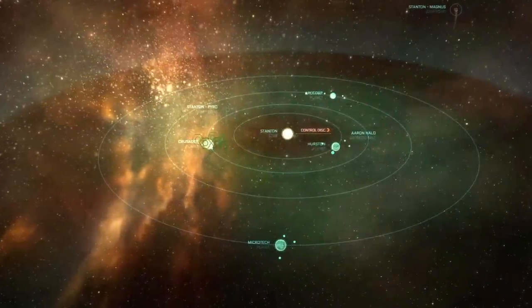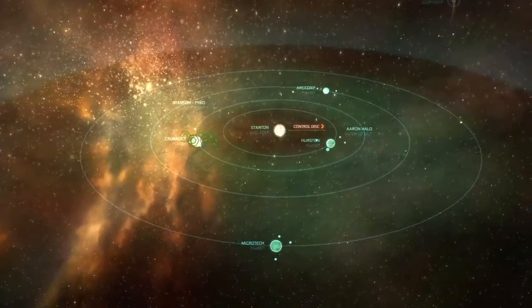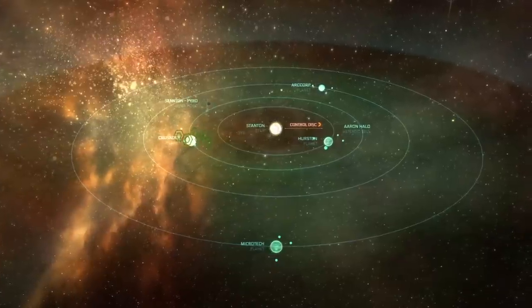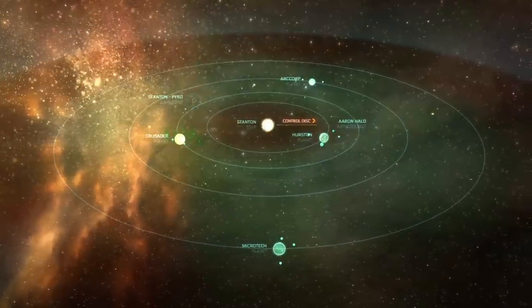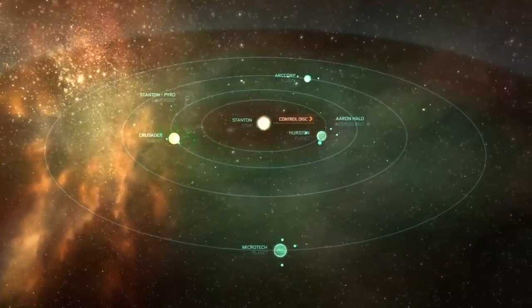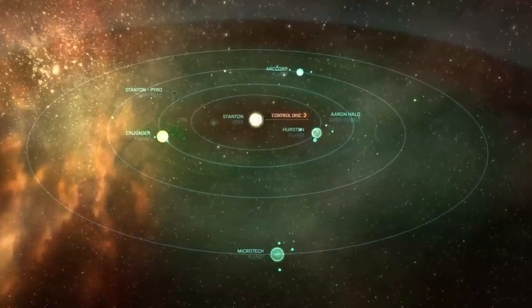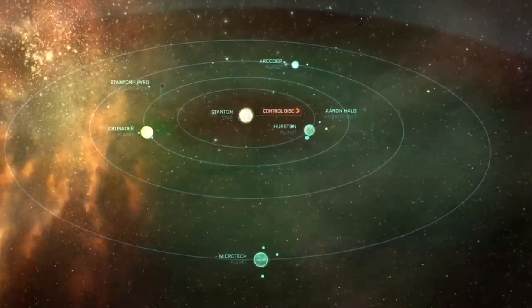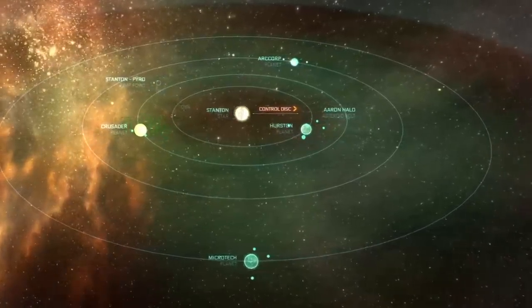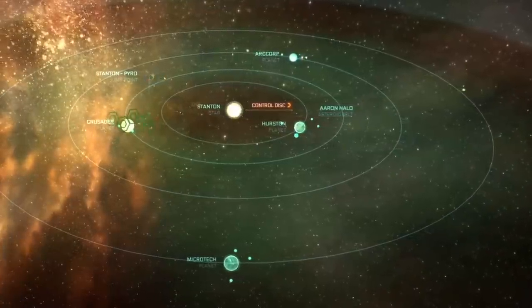The first system is one we already know and love: Stanton. Stanton was officially discovered in 2851 by a navjumper by the name of Tashi Aron. When the UEE explored the system, they found it to be an almost perfect system for settlement: four planets in the green zone, three terrestrial super-Earths, one low-mass gas giant with a breathable atmosphere, and a dozen moons. The system also had a direct large jump point to Terra, one of the most valuable trade hubs of the Empire.